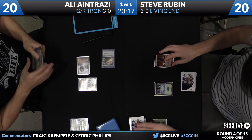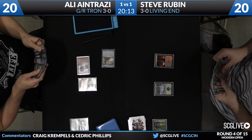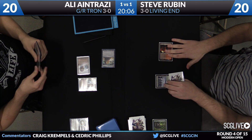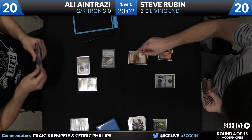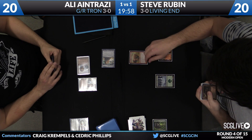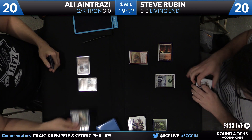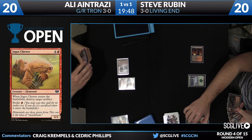Now, Relic is obviously a very good card against this deck, but it's surprisingly resilient against graveyard removal like Relic because of a card like Ingot Chewer. What Steve can do is use the Ingot Chewer, evoke it, and stack it in his favor. As long as he puts these in the right order, the Chewer will destroy the artifact before it ends up in the graveyard. So there's your Ingot Chewer — Relic will be taken care of, and now Ingot Chewer goes to the graveyard.